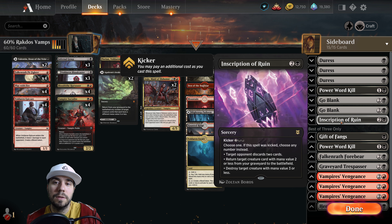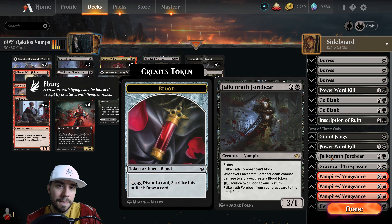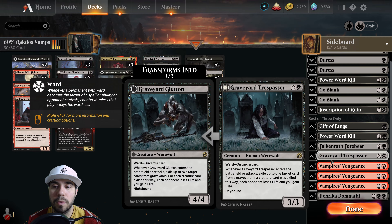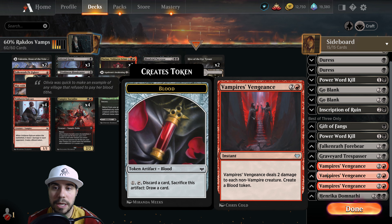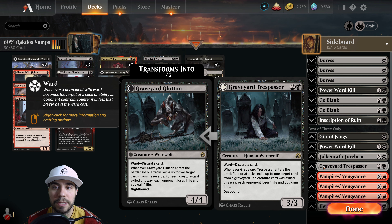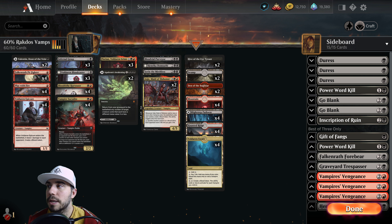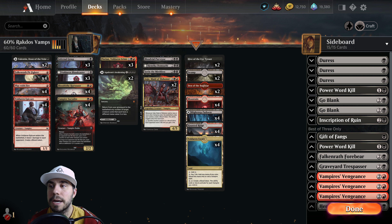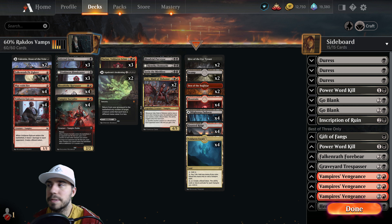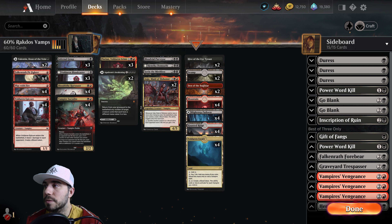For aggro matchups, things like Power Word Kill, potentially Inscription of Ruin, and Gift of Fangs can all be good. Falkenrath gets you over the top, so that's something to remember. If your opponents are playing tons of small things like mono white, Vampires' Vengeance is a great board wipe to keep in mind. We've also got Graveyard Trespasser if they're leveraging the graveyard. Moving into midrange, we've got Jund, Gruul, werewolves, the dragons decks, and other midrange like Orzhov and some Abzan stuff. Mono red aggro goblins is also a deck you could hit.